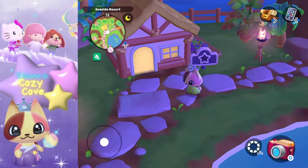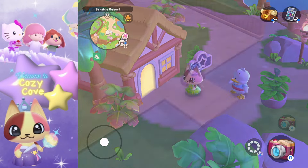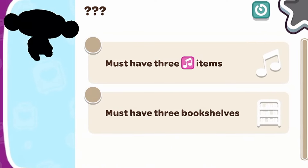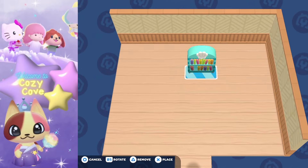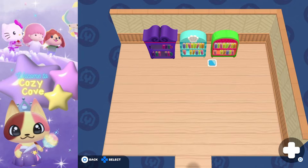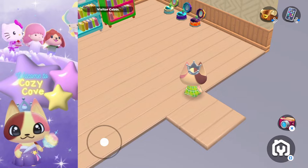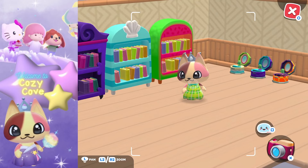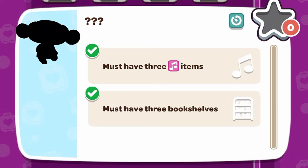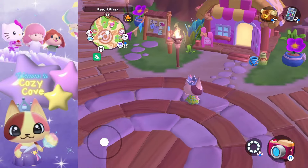Let's move on to our next cabin, staying in the seaside resort area. For this one we need three music items and three bookshelves — it doesn't specify which ones, so we can choose whatever we want. Let's grab three bookshelves — they don't have to match — and three musical items. Look how colorful this room is! We have our three music items and three bookshelves checked off, so this cabin is done.